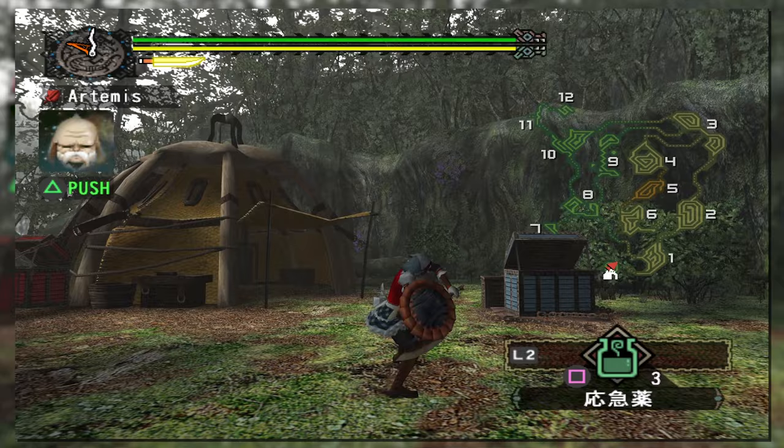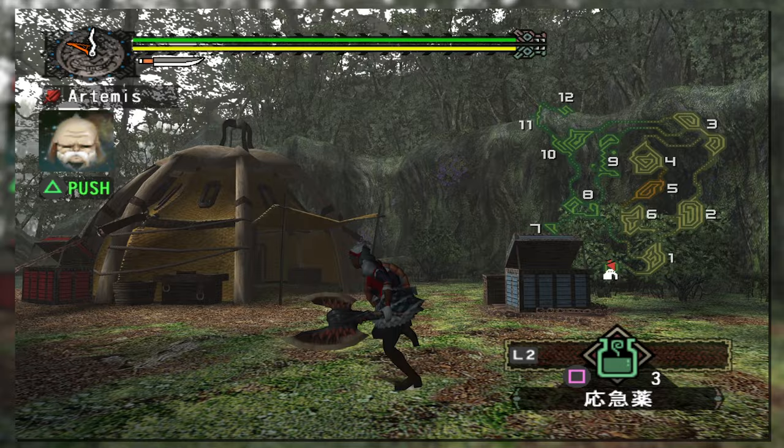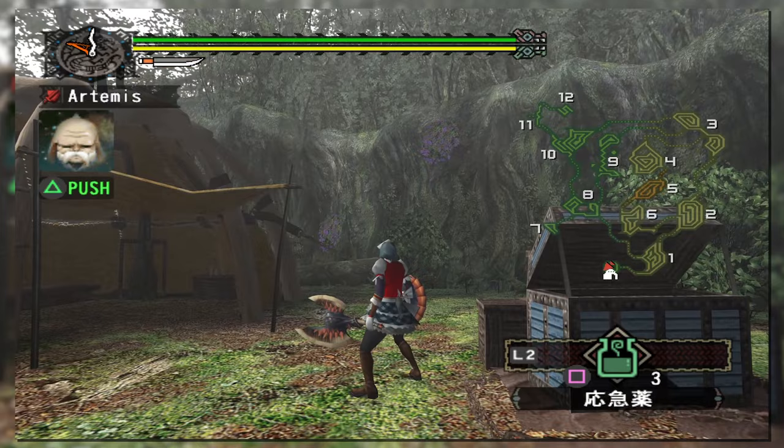The spin slash can cut the combo short and offers higher damage, but at the cost of a longer animation. Generally it's better to save it for a big opening after a combo rather than use it on its own, as a full combo attack will do more overall damage than a single spin slash.